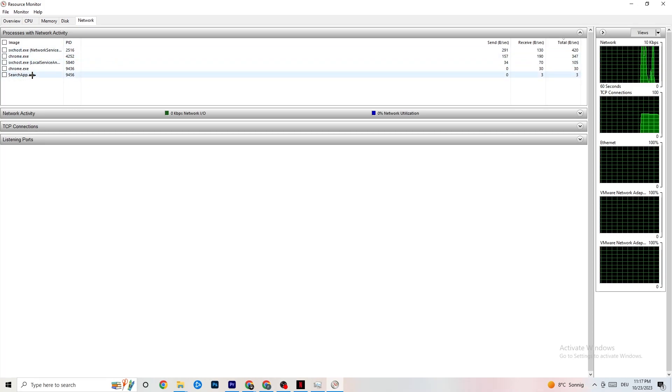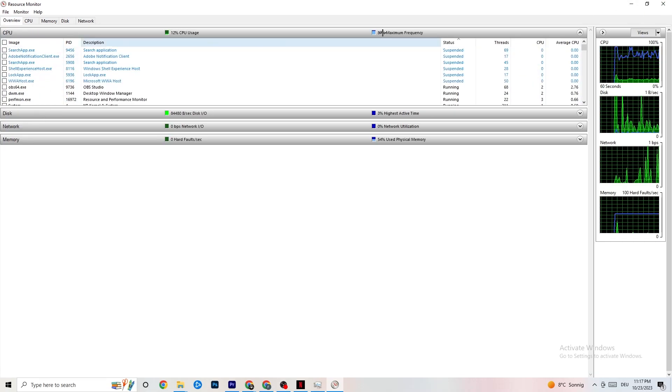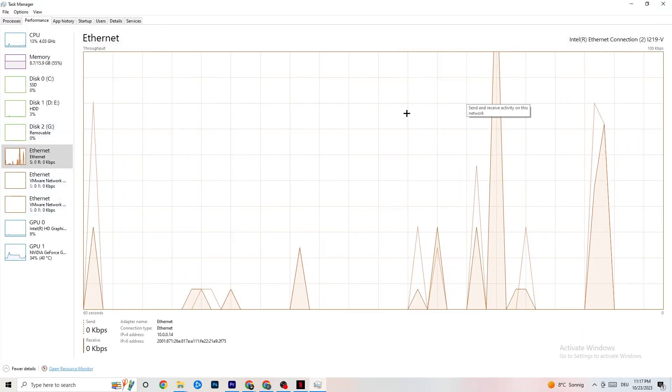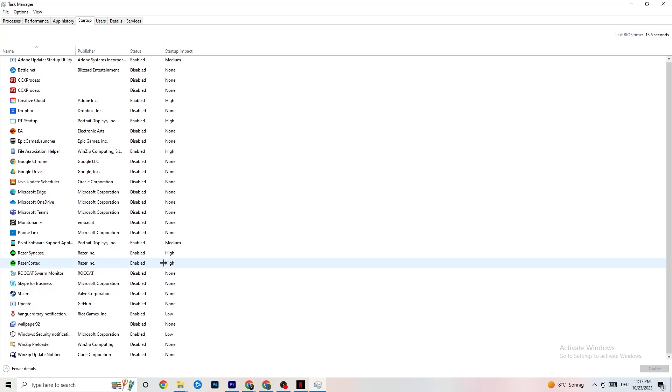In Resource Monitor, click on each app and end any processes you don't need that are consuming your internet or ethernet connection, as these reduce your in-game performance. Close everything except your game. This is especially helpful for people who don't have high-performing Wi-Fi or routers. Also check the Startup tab — some apps launch with Windows and consume bandwidth in the background.